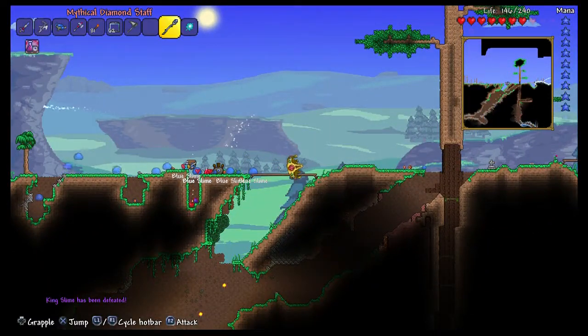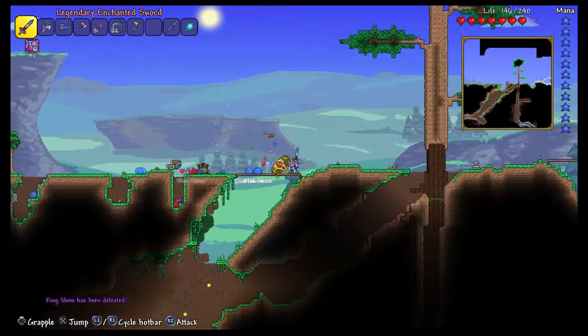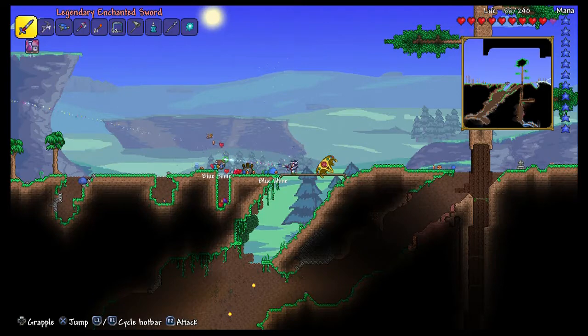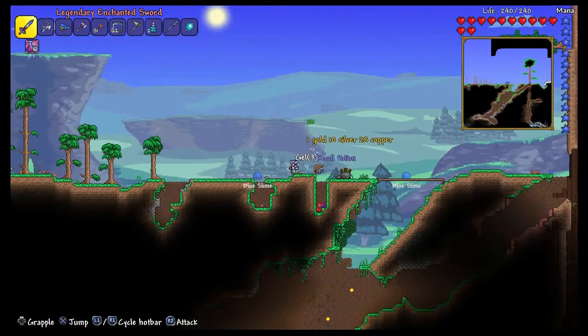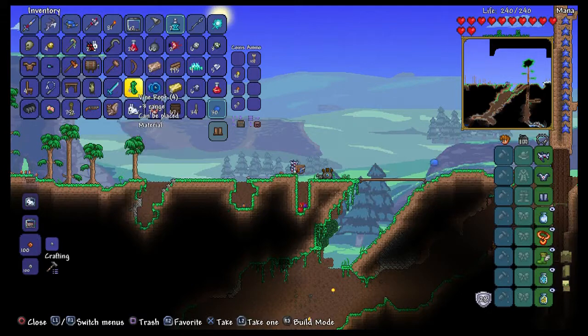The King Slime has been defeated. I did find an enchanted sword — it was planted in the underground. Let's see what stuff we've got here. We've got a King Slime trophy right here. We're going to pick that up.